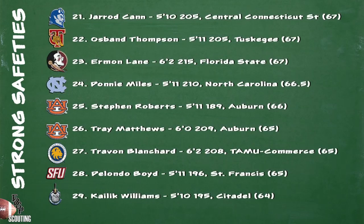Rounding out the strong safety prospects with 21 through 29, Osband Thompson of Tuskegee is an intriguing player. He played linebacker for the Golden Tigers and as he makes the transition to safety, there's a lot of upside left in his game which a defensive coach has to be intrigued by. Same with Erman Lane of Florida State who played both offense and defense for the Seminoles. And Kallick Williams of the Citadel can play either safety spot but in my opinion he's best suited as a strong safety.